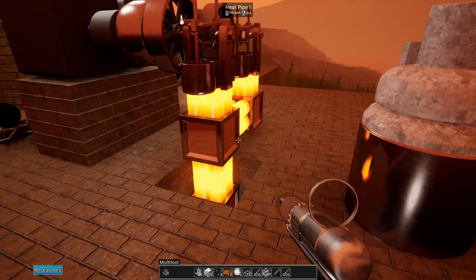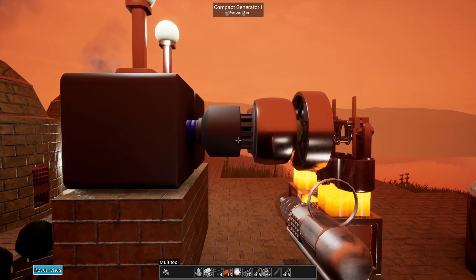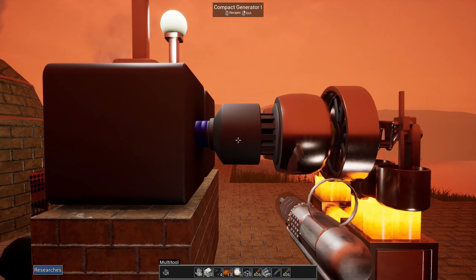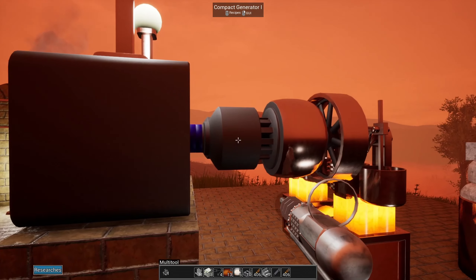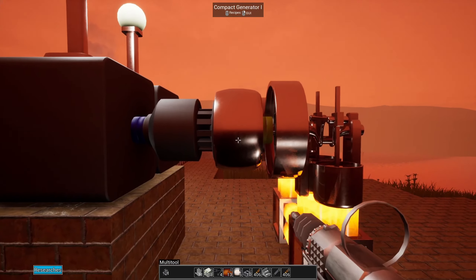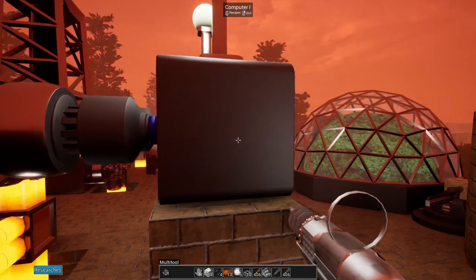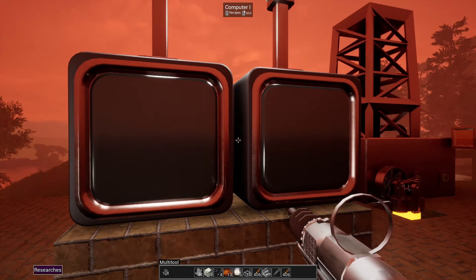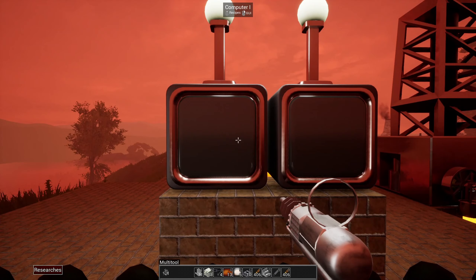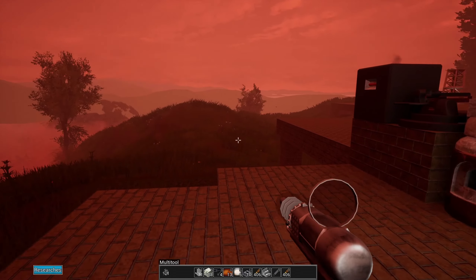Here I've got some kinetic energy feeding another two sterling engines, and then these sterling engines are connected to a generator. There's a little generator here that's taking this kinetic energy and turning it into electricity. That electricity is feeding two computers here - they're not doing anything right now. The computers are for the research.